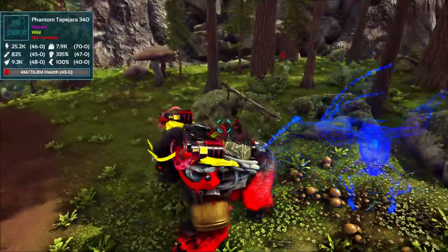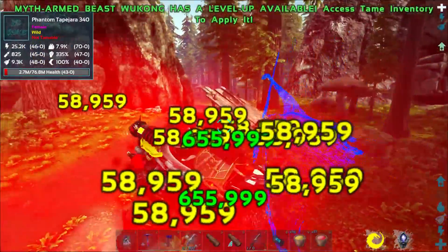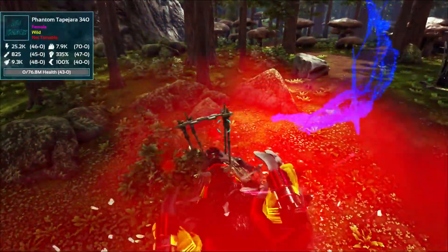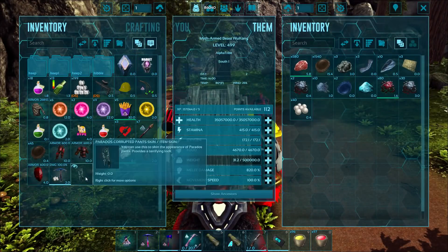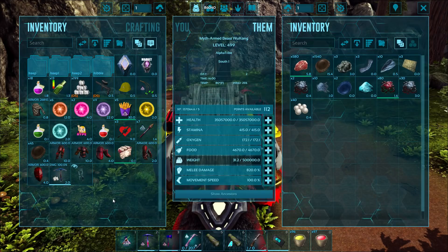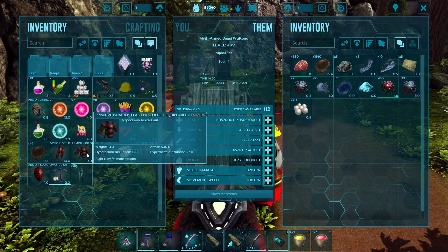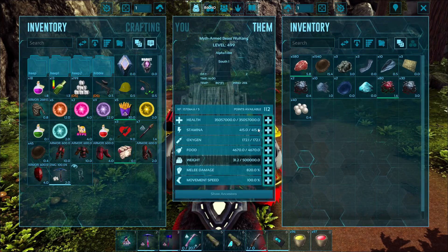We're back, and I found a Phantom Taphara. It's almost dead but still has 4 million health with just a sliver left. We finally got him — it took me like 10 minutes of hitting him. We got Peridose Corrupted Pantskin, and we got the Phantom Silica Pick — a large metal pick that harvests silica pearls from Metal Rocks. We got the one yesterday that did Polymer, so that's pretty cool. And we got a whole bunch more of the Peridose Flak armor. Very nice.